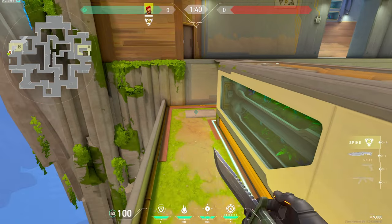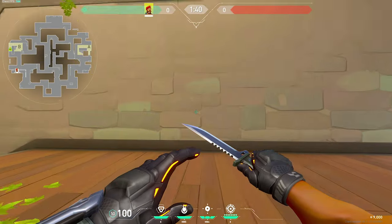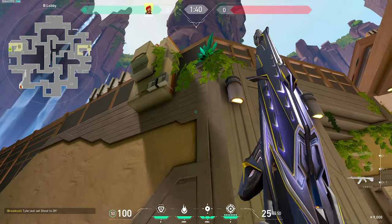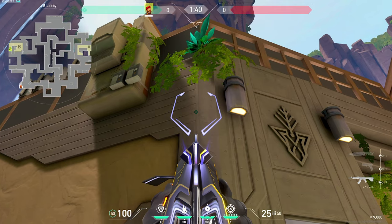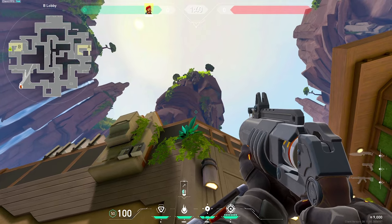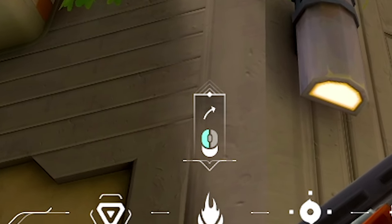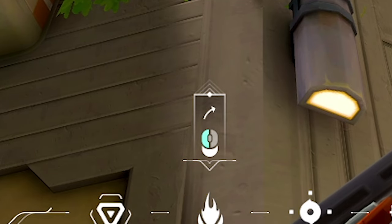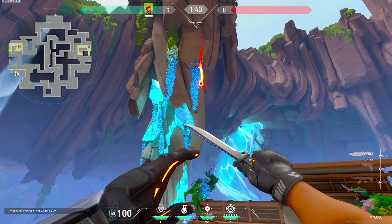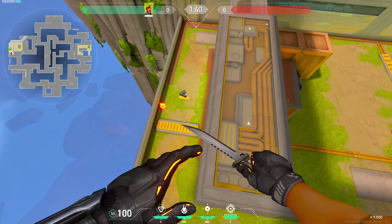Moving over to the safe plant on B-Site — come back to lobby for this first one, wedge yourself into this corner right here, then pay attention to where this line connects to this line here. Take the top left tip of the box in the mouse hub and line it up with where those two lines connect, like so. Then fire, and this Molly will bounce off this roof and come down and cover the bomb.